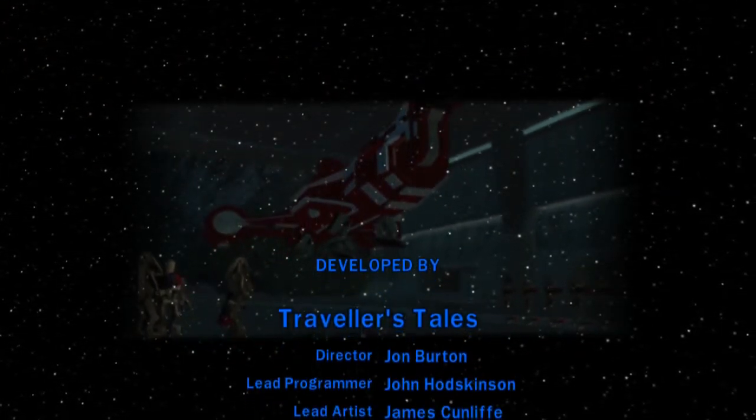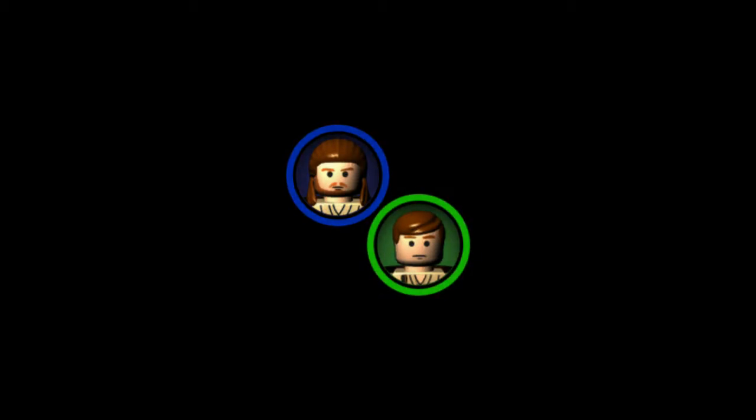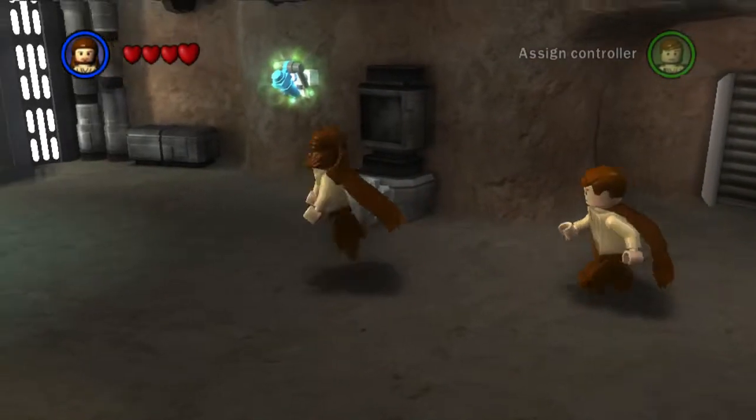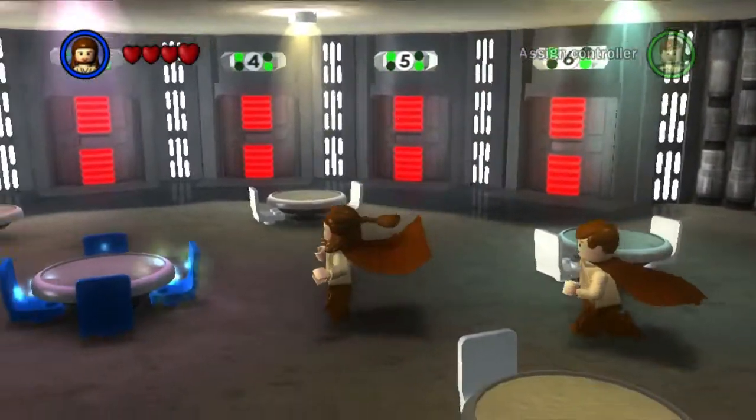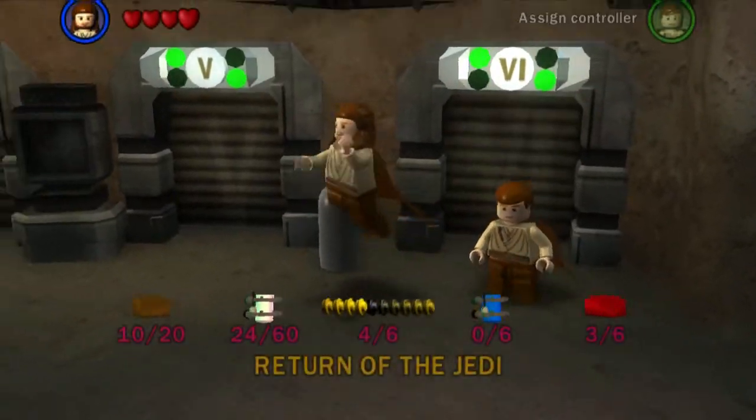That is the end of episode six of LEGO Star Wars: The Complete Saga. We'll soon be moving on to free play to collect everything we missed on story mode — that's going to be really cool. We're going to the shop now to buy the score times multiplier brick, which on free play is going to give us a massive hand with getting True Jedi on all the levels we missed it on.